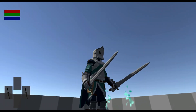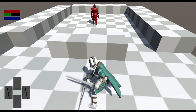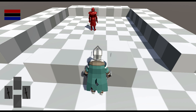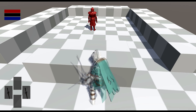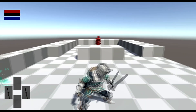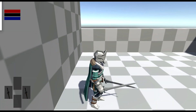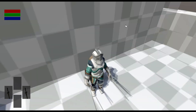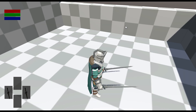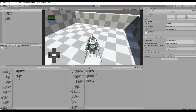Let's go in-game and test that out. If I swing until stamina hits zero, I can't swing anymore, then it regenerates and I can swing again — excellent. But you'll notice we can still roll and backstep. That's actually because rolling and backstepping have no stamina cost yet, so let's implement a stamina cost for every time you roll and backstep.